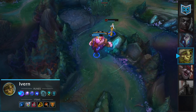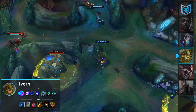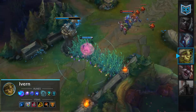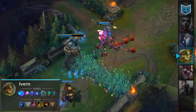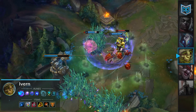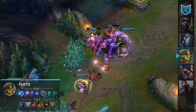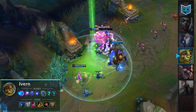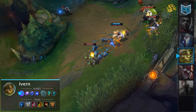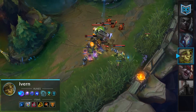Obviously, Ivern's biggest strength is his counterjungling — being able to counterjungle early camps away by smiting them slows down the progress of Hecarim and Evelynn reaching their level 6. Of course, Ivern's added utility provides a huge asset for his team. Right now, mid-game fights are king and they're a huge factor in winning games, so the extra shields allow his teammates to survive burst and deal more damage. Ivern's teamfighting is excellent as a result of his big shields and strong peeling — picking him makes it difficult for your enemies to eliminate priority targets and can potentially turn around a big teamfight.